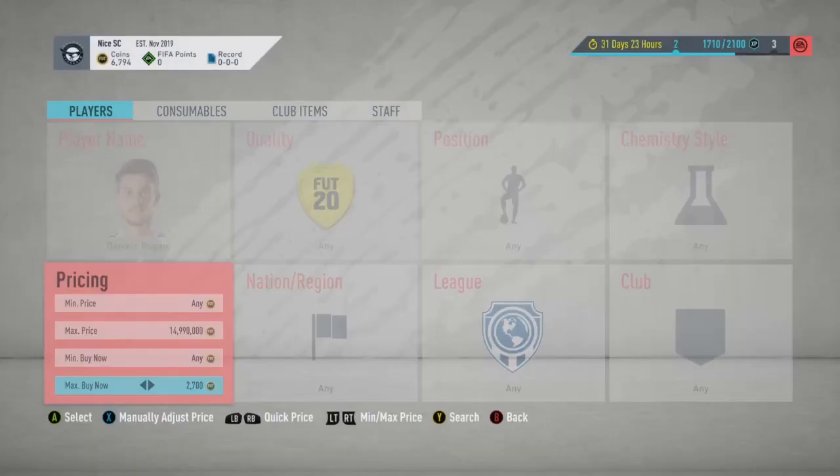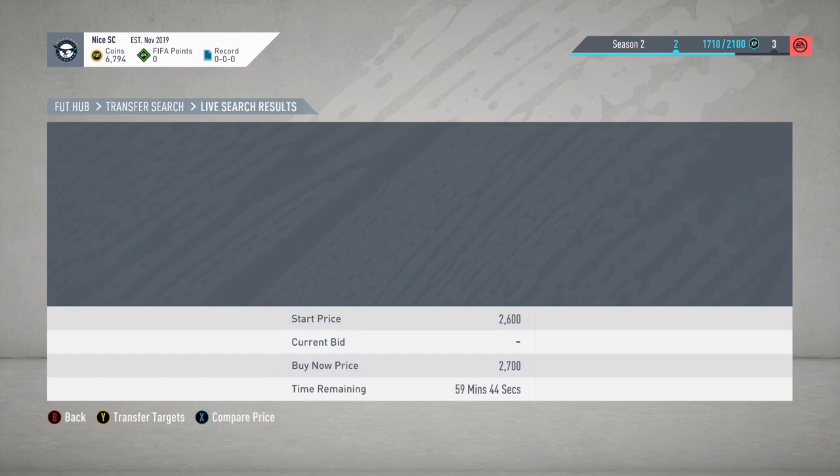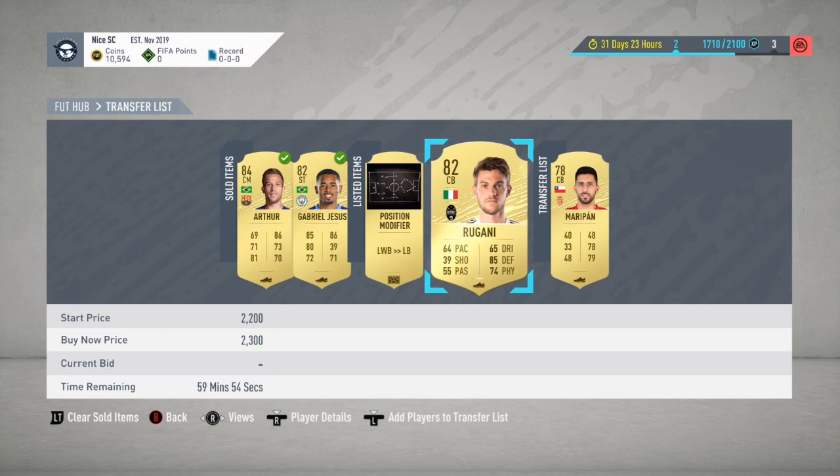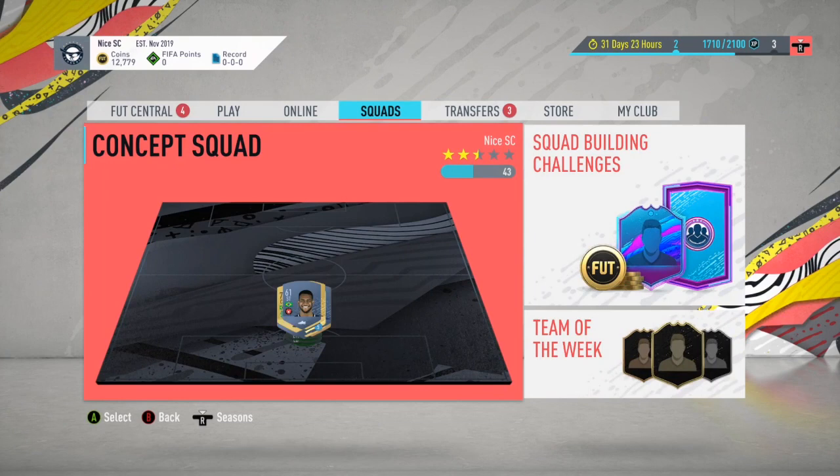So I decided before we did the other SBC - I've built it in concepts - I'm probably going to need a few more coins, so I decided I'd take a bit of a break and sell some players. We've sold Jesus for 4k, Arthur for 4.8k, and we've just sold Regani for 2.3k. I'm going to go and buy the players I need for this hybrid leagues. It was actually on the first page. We're going to see what the 6 o'clock drop is today, SBC wise.